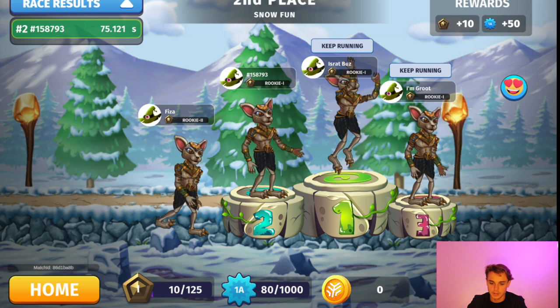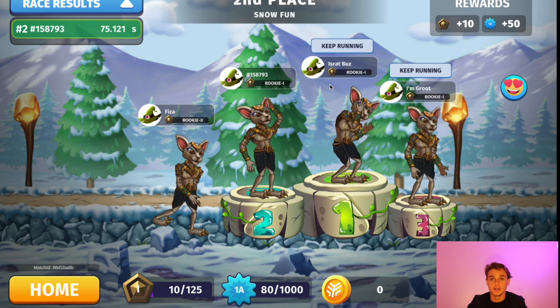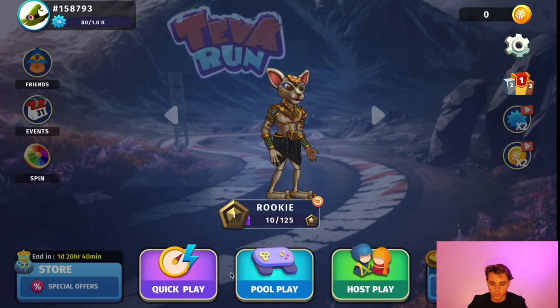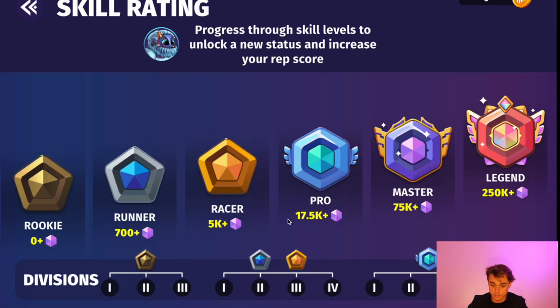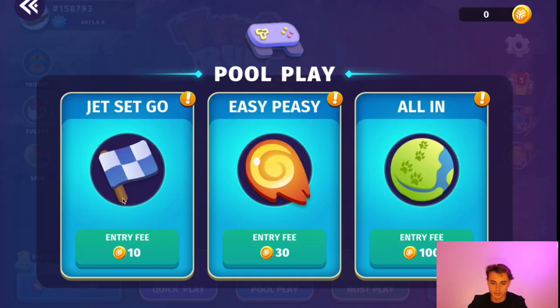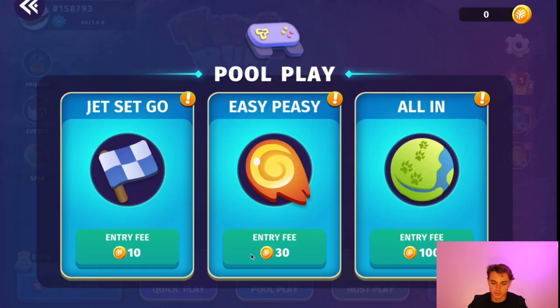After the game, you can see your profile — I'm a Rookie Level 1. As you level up to Rookie 3, more options become available to you. Clicking Home shows your skill rating — this is the Rookie level, and when you get up to Level 3 you can start playing pool play modes. Clicking Pool Play and then Jet Set Go requires Rookie Level 3, and some modes appear to require paying to play. I like that the game forces you to level up your skill before you can start spending money — that's a cool design choice.